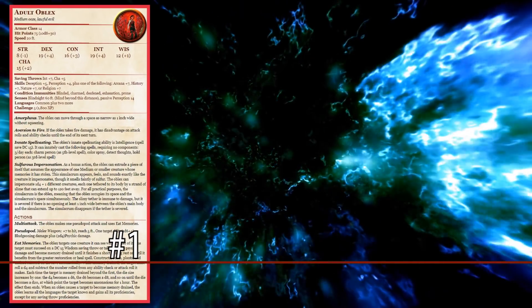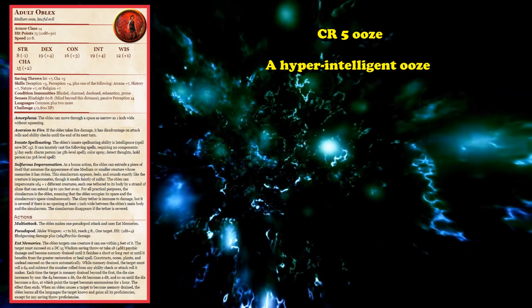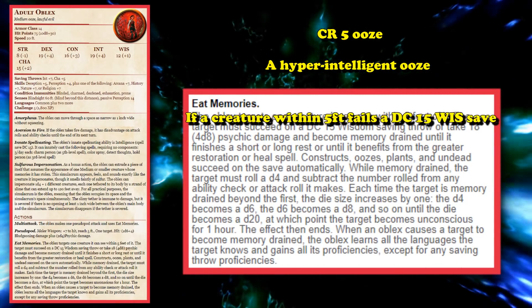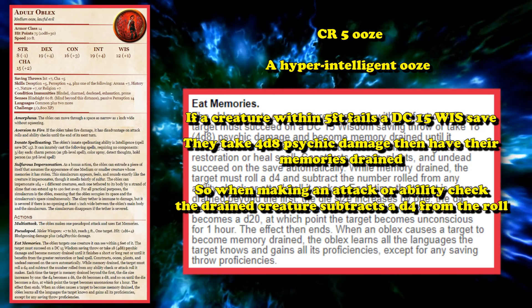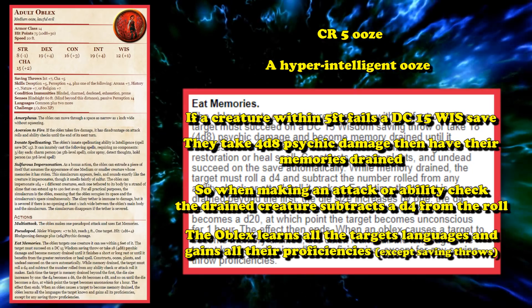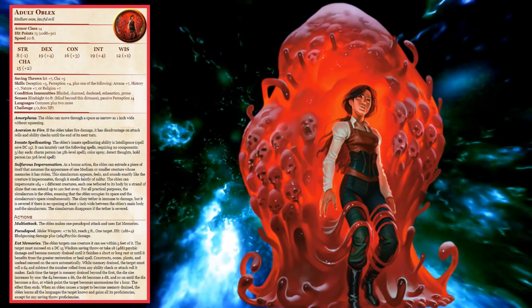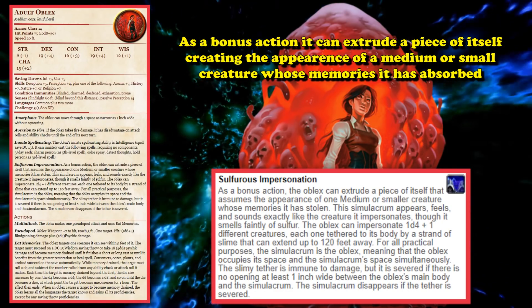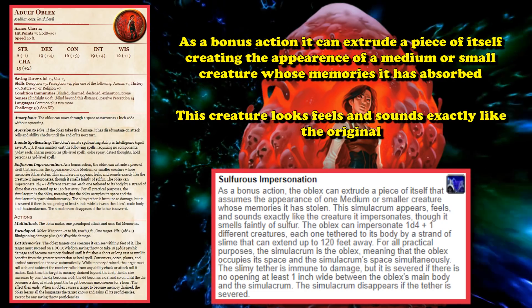At number 1, we have the Adult Oblex. The Oblex is an ooze creature, but a very smart one that's able to create clones of creatures whose memories it has eaten. It has an ability called Eat Memories, which it can perform as part of its multi-attack — if the creature within 5 feet of it fails a DC 15 Wisdom saving throw, they take some psychic damage and have their memories drained, putting a debuff on them where they must subtract a d4 from attack or ability check results. The Oblex learns all the languages and proficiencies of the targets it drains, and can then create a copy of them with its Sulfurous Impersonation ability, where as a bonus action it extrudes a piece of itself to create the appearance of a medium or small creature whose memories it had stolen. This simulacrum looks, feels, and sounds exactly like the creature it's impersonating.